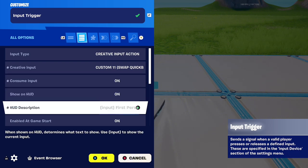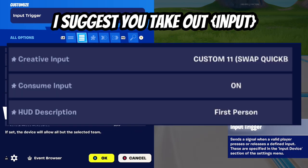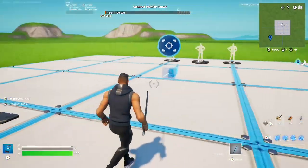Set show on HUD to on. For the HUD description — this is what shows in the middle left section of your screen — I just wrote 'first person'. And that's the only settings you really need to change for that; we'll come on to the events in a second.